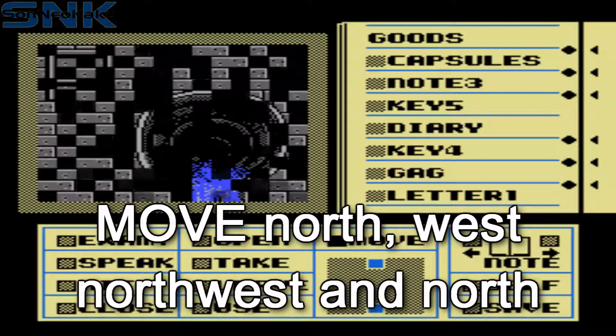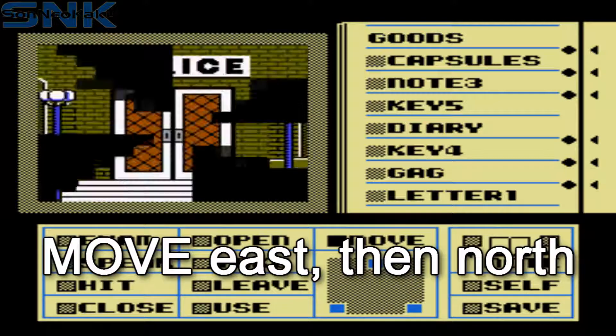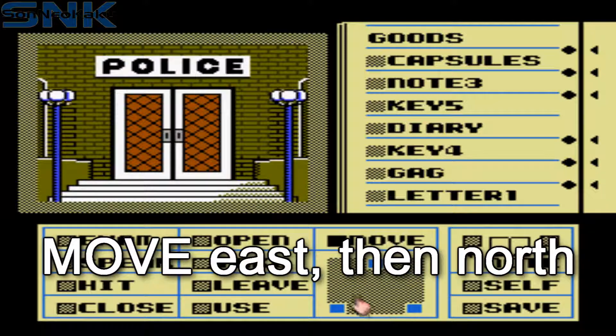Move north, west, northwest and north to get back up again. And finally, move east and move into the police station.